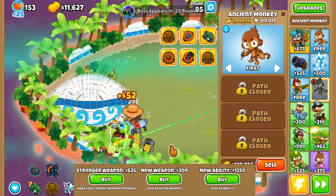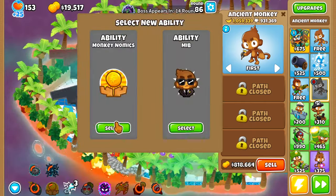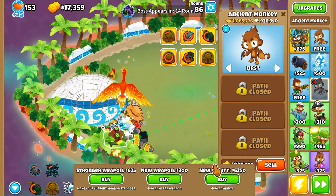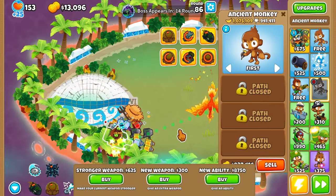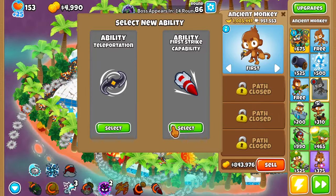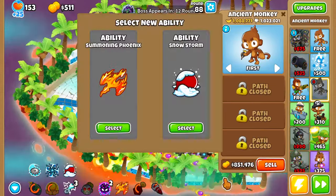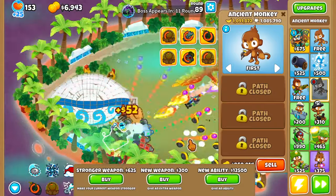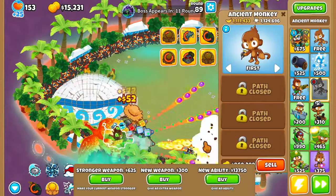We have enough money now, let's just go for abilities. Monkeynomics, Carpet of Spikes, Summoning Phoenix, Calculation — I prefer that. Let's get the MIB just because. First Strike. My game might start lagging, I'm not sure. Summoning Phoenix, let's go for another Summoning Phoenix.